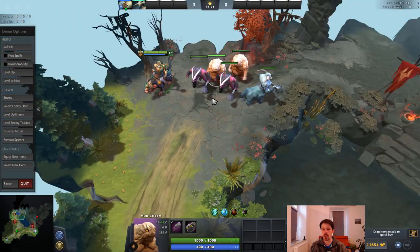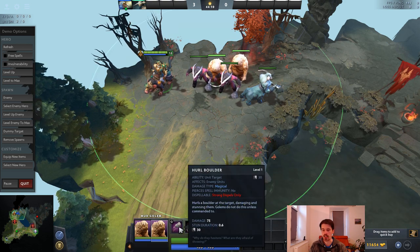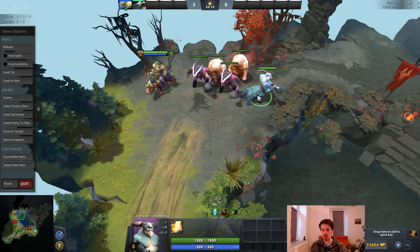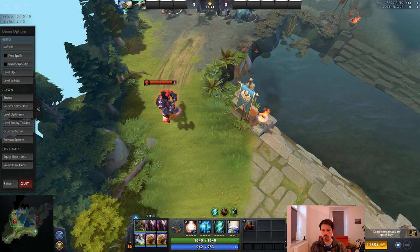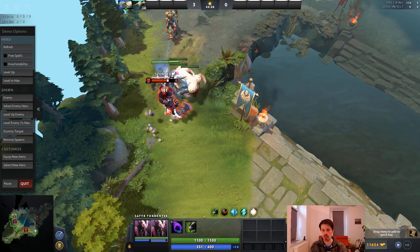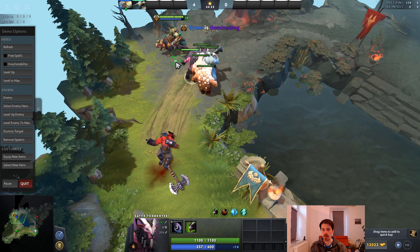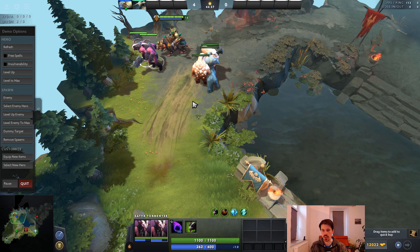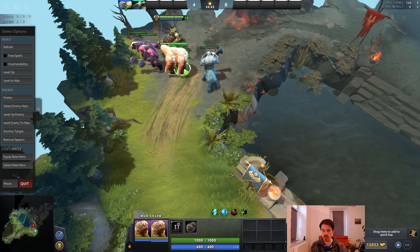If I have several creeps of the same type, I'll often group them together in the same control group, especially if they have a ranged ability. So I might group similar ones as 2, the Centaur as 3, and others as 4 — so approaching an enemy I can do a quick combination. The downside is you have to Tab for multiple casts to go off, even for the same unit type in Dota.